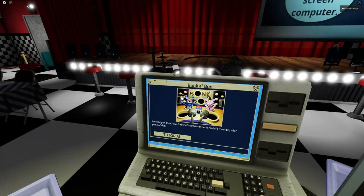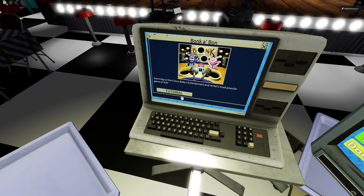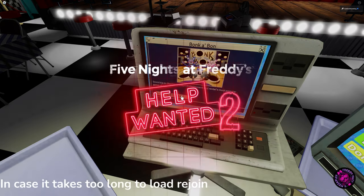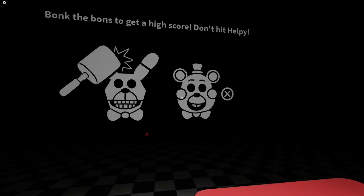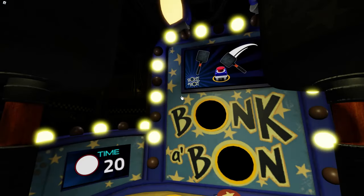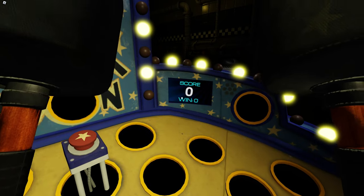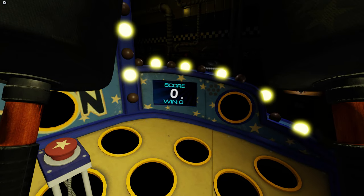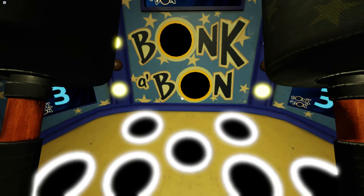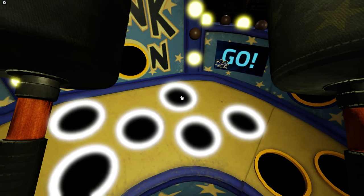Let's Bonkabon. Score big on the Circus Baby's rental entertainment. Bonk the bonds to get a high score, don't hit Helpy. I'll try. I can't promise that I won't hit Helpy, but I will certainly try my best. Is it left and right mouse button? Do I swing both or just one? Here we go - I'm not going to hit a single Helpy, not a single one, as much as I really want to.